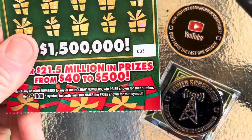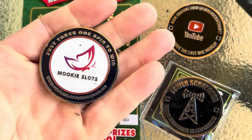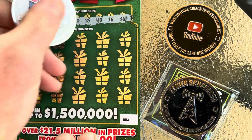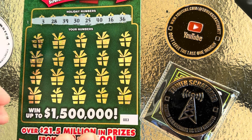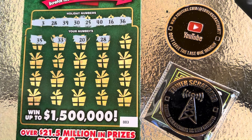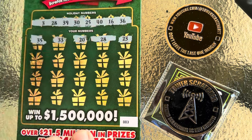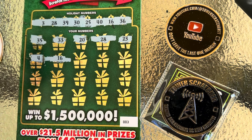Next up, ticket number three. For this one I'll use a channel out of Georgia — Mookie Scratchers. He also has a slot channel, Mookie Slots, so y'all be sure to check his channel out. Looking for a 3, 28, 39, 30, 25, 40, 16, and 36. Scratching through — 35, one off, 33, 20, 28 — here we go! Mookie Scratchers got us a win! Then 23, 16 — there's another match, then another — three matches so far!